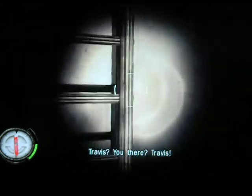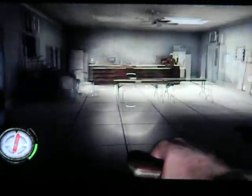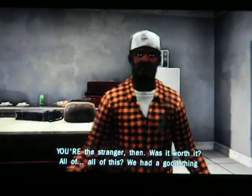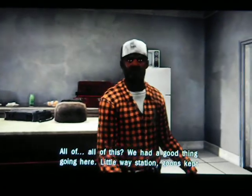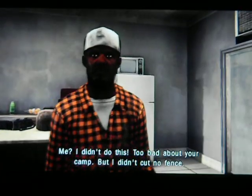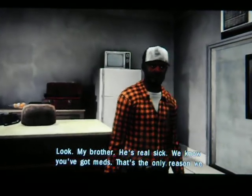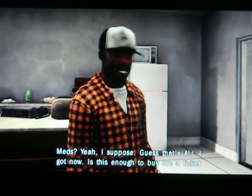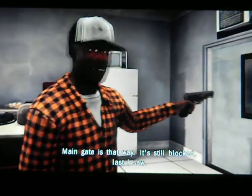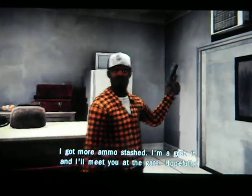Let's head down this ladder. What do we have in here? Was it worth it? All of this? We had a good thing going here — a little way station, kept goons outside, I was able to protect these people. I didn't do this — too bad about your camp, but I didn't cut no fence. My brother's real sick, we know you got meds, that's the only reason we came here. I suppose — guess that's all I got now. Is this enough to buy me a ticket out of here? Yeah man, that's more than enough. Main gate is that way — it's still blocked, use the saw. You gotta cut through the sawmill to get out. Here's the code key — I got more ammo stashed, I'll grab it and meet you at the gate. Hopefully.